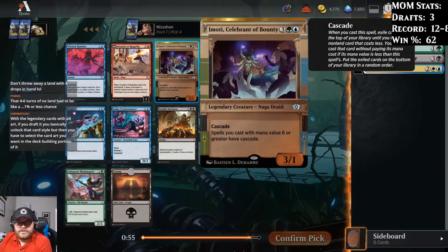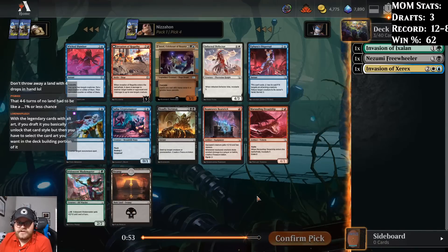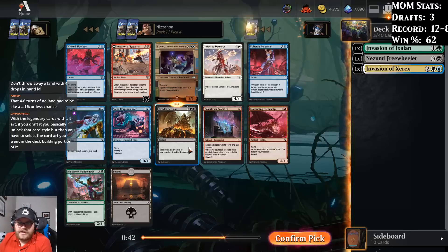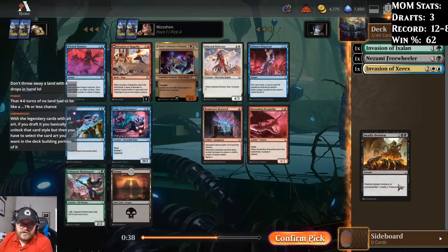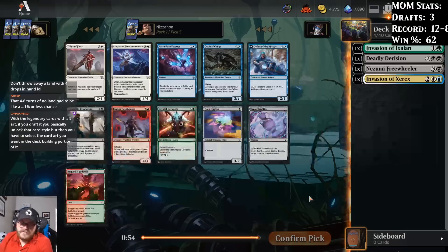So here's an Emodi, which makes me want to be in blue-green a little bit. Invasion of Regatha is pretty good. Deadly Derision's quite good. I think we'll probably take Derision. Emodi's strong, but I'm not convinced we're going to be in blue-green, and I just took a really good black card — I'm going to follow that up with a really good black card.